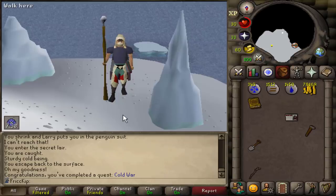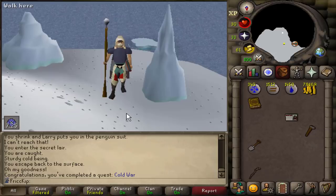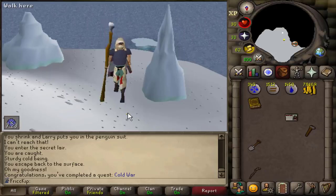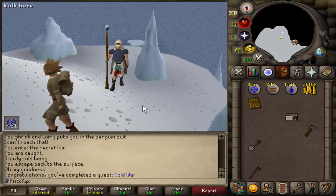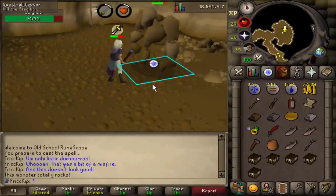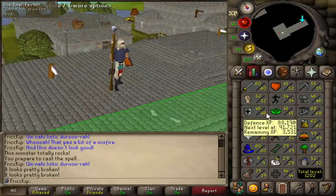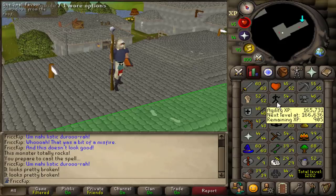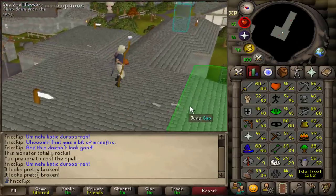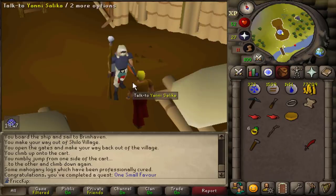I feel like we have enough teleports unlocked at this point where it shouldn't be that terrible. In the past it's always taken me just over an hour to do the quest, so let's have at it. I made it on top of this Shayzien rooftop course with only 54 agility — you can't even boost plus six, you need 60 agility to even be up here. The end of One Small Favor — it ended up taking about an hour and 10 minutes, so it wasn't too bad.